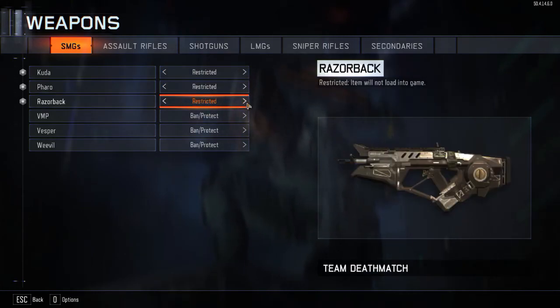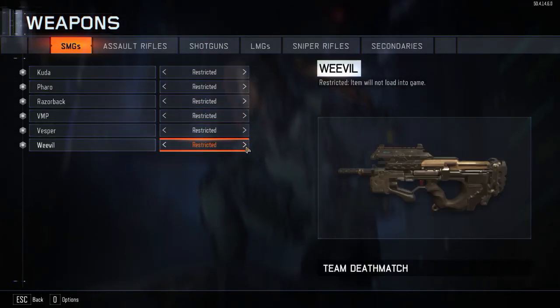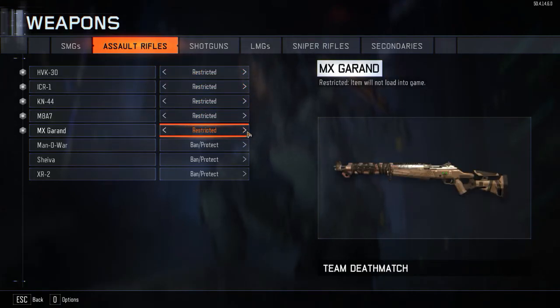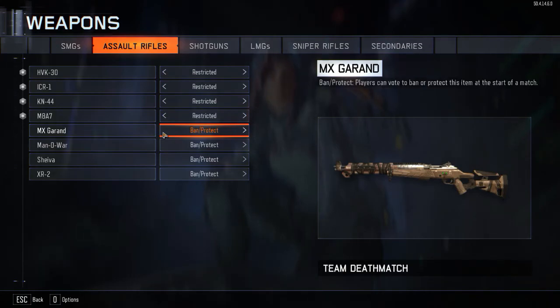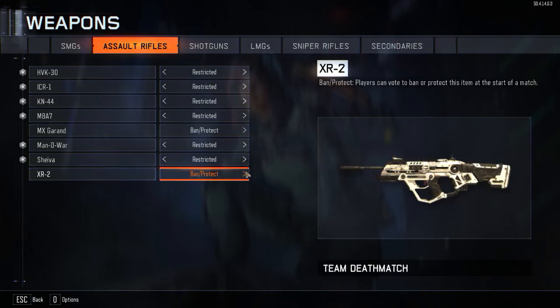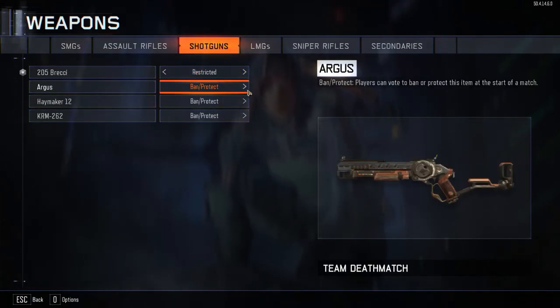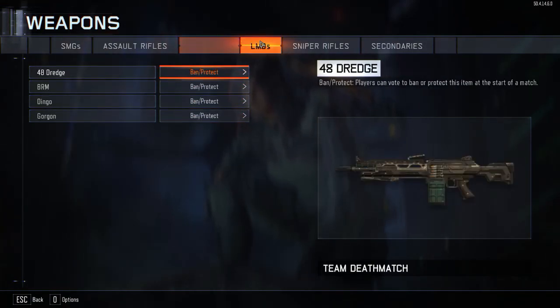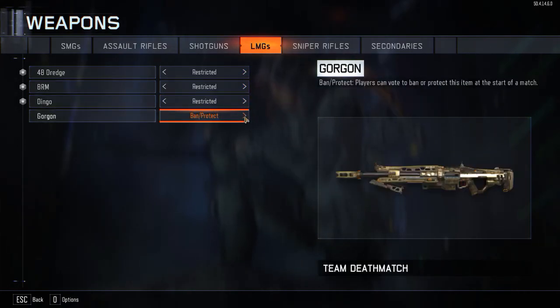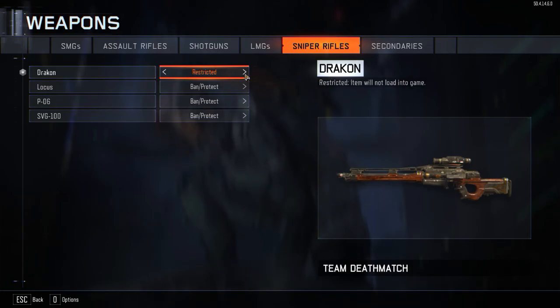Go into competitive, then create class, then weapons, and restrict all the weapons you do not want to play with. You just hit the arrow button one time to restrict the weapons — do that for everything you don't want to keep. So let's say I want the M1 Garand and I'll restrict everything else. The variation versions depend on whether the people own them or not, so I was really lucky.